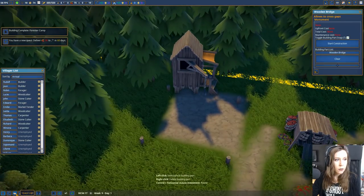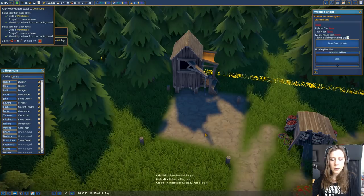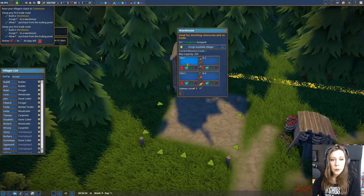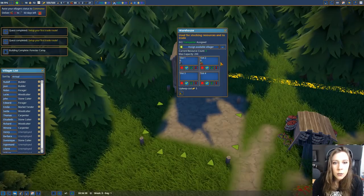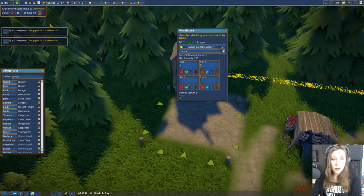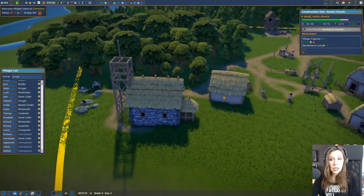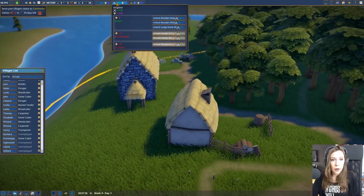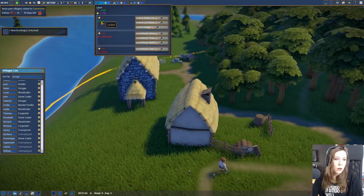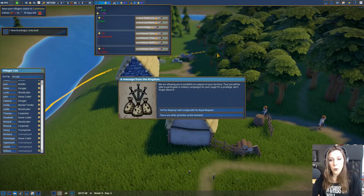Our market is done! We need to deliver 30 food - I think that needs to go in our market. We do want tools because we need to purchase tools. We've set up berries in trade and assigned a person - we've set up our first trade route, hooray! Some more people have joined - Lillian and William. Our church is almost complete. We have some splendor points up here so we might want to spend them - for instance the wooden keep, we want to purchase that. We have two splendor now.